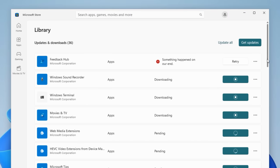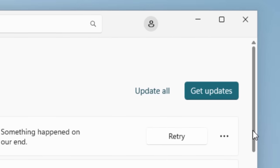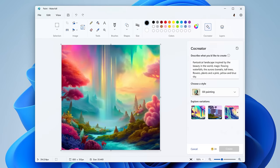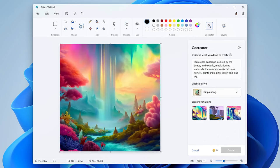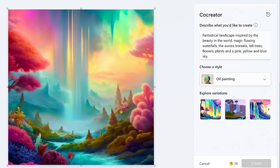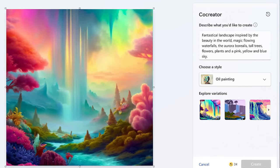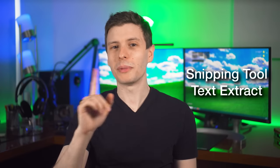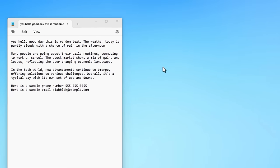This version isn't rolling out to everyone at the same time, but hopefully it will soon. You can check if you have it by going into the Microsoft Store and clicking 'get updates.' Those signed up for the Windows Insider program will also get a new version of Paint with something called co-creator, which lets you AI-generate images from text using the Bing image generator. Paint is really getting an upgrade.